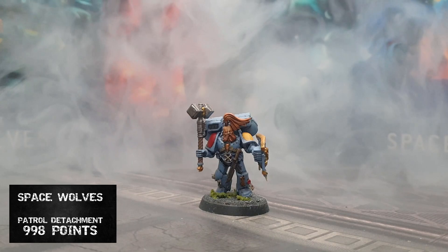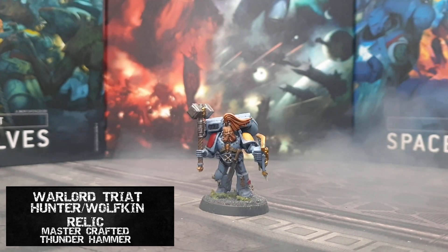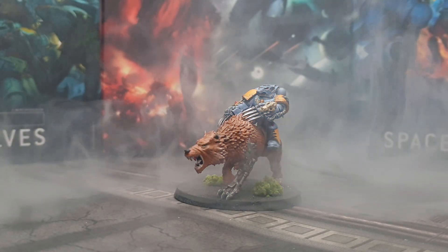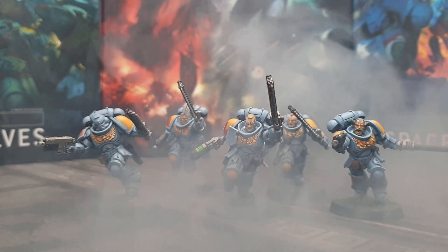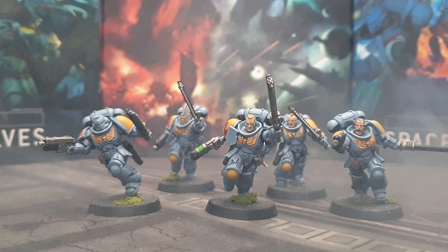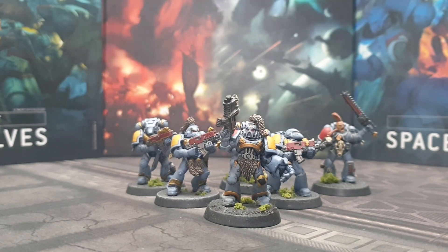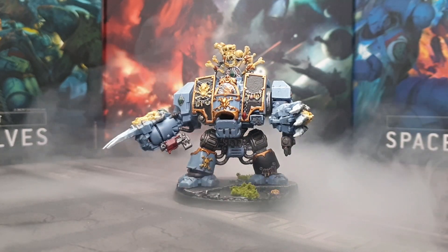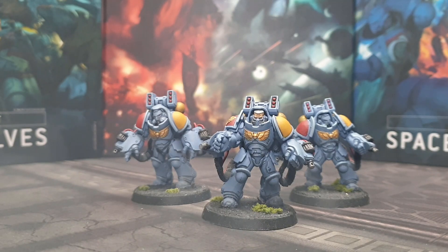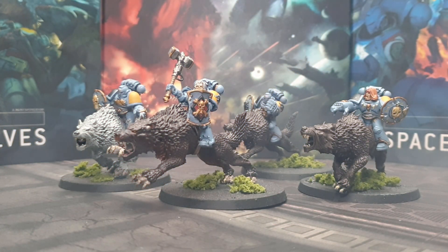On to the Space Wolves, they are led by a Wolf Lord with jump pack. He has a master-crafted thunder hammer and a storm shield; his warlord traits are Hunter and Wolfkin. We have a Wolf Guard Battle Leader on Thunder Wolf equipped with lightning claws and the relic Armor of Rust. Troops include a five-man Assault Intercessor squad, a six-man Grey Hunter squad with power fist on the pack leader, Murderfang with murder claws, flamer and storm bolter, a three-man Aggressor squad, and four Thunder Wolves — three with power fists and the pack leader with a thunder hammer — all with storm shields.